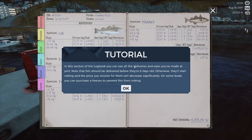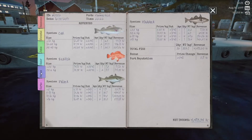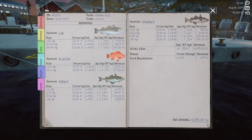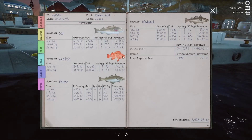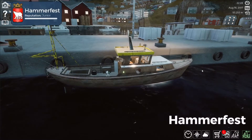In this section of the logbook you can see all the deliveries and sales you've made at port. Fish should be delivered before they're eight days old, otherwise they'll start rotting and the price you'll receive will decrease significantly. On some boats you can purchase a freezer to prevent fish from rotting. All right, nobody likes rotten fish. We got almost 4500 kroner off this - sold at 22:22. I'm okay with that, that's pretty good.